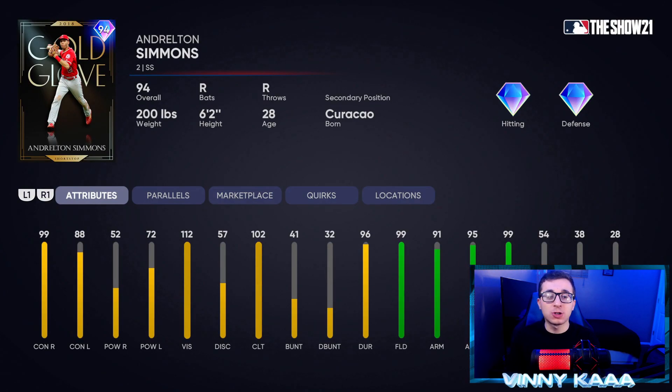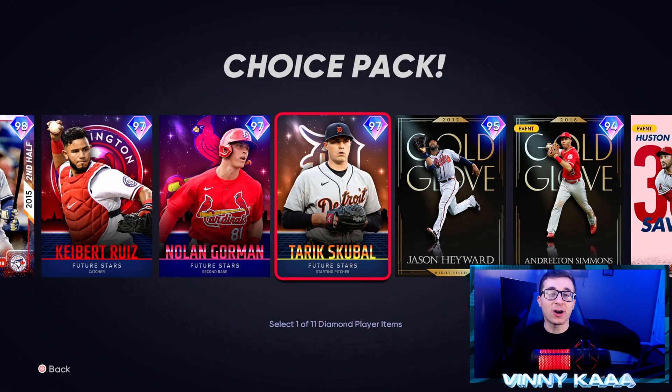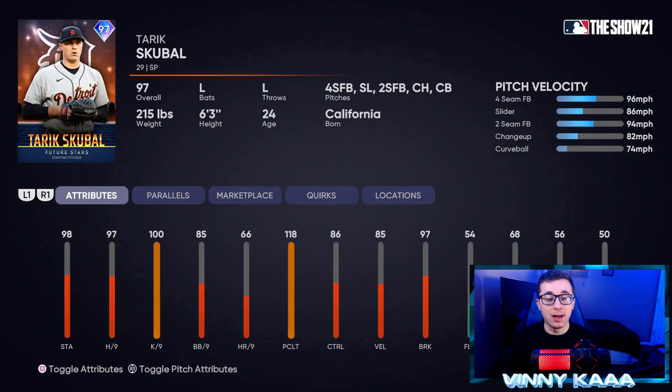Then we have a 94 overall Andrelton Simmons card, and this card is horrible. He's a really good fielder — a gold glove card — but he's a horrific hitter at this point in the year. No one's going to be using this card. 90 plus in the fielding stats, 54 speed, but horrible contact and horrible power. Then 95 Jason Heyward — he's okay against righty arms: 100 contact against righties, 95 power against righties, but he's horrible against lefties. Another gold glove card so his fielding stats are really good, all in the 90s, with 82 speed and 63 steal.